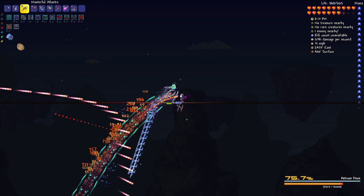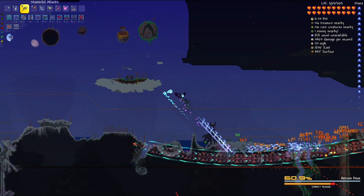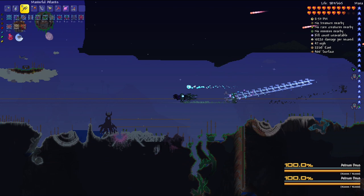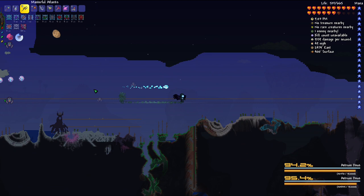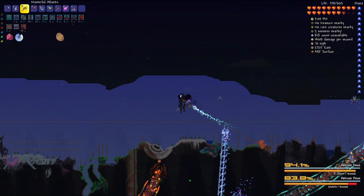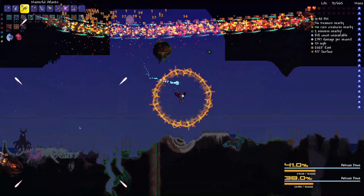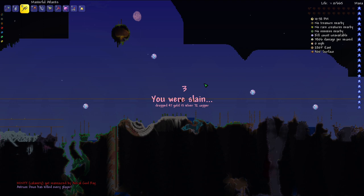Now we're fighting both of them. I'm still doing more damage, just not a whole lot — which I guess is fine. Having a bigger arena definitely helps. Now I'm stuck in a predicament where I'm getting pinched by both of them. They just got super aggressive — impossible to dodge.